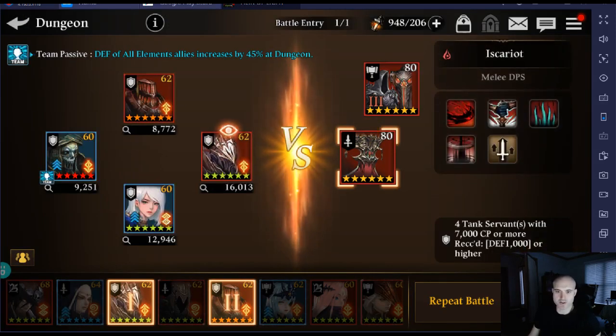Let me show you what my team is going to be. I don't know why they do this to us, but you've got to use four tanks — four tank servants with 7,000 CP or higher. Crazy, right?